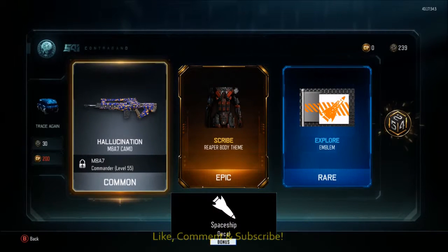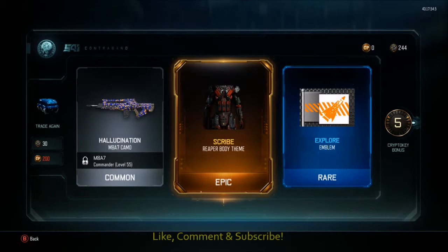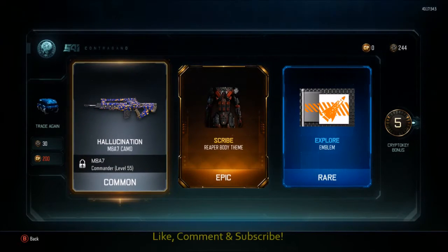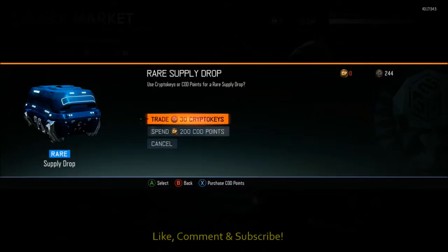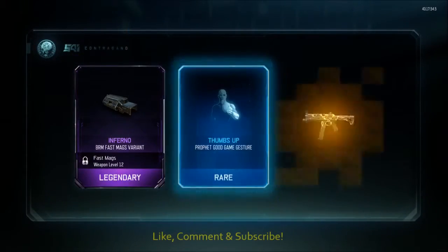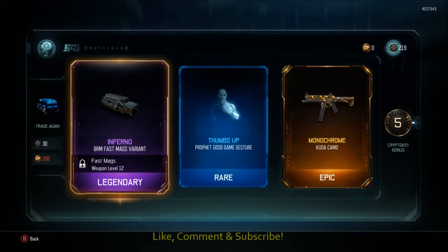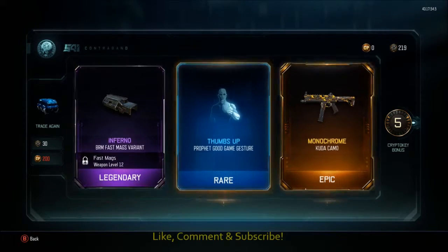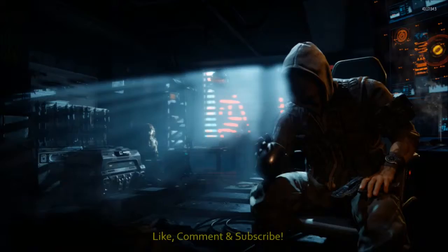There we go, and another 5. That's the reaper body theme — that is actually really cool, I like that. I think I already have that. And a rare explorer emblem. He had a good feeling about that one — it wasn't too great but we'll continue. Here we go — Inferno variant. I'm sure I've got that. And the monochrome, but another 5 crypto keys. The monochrome for the Cuda — I like the Cuda, I use that quite a lot.